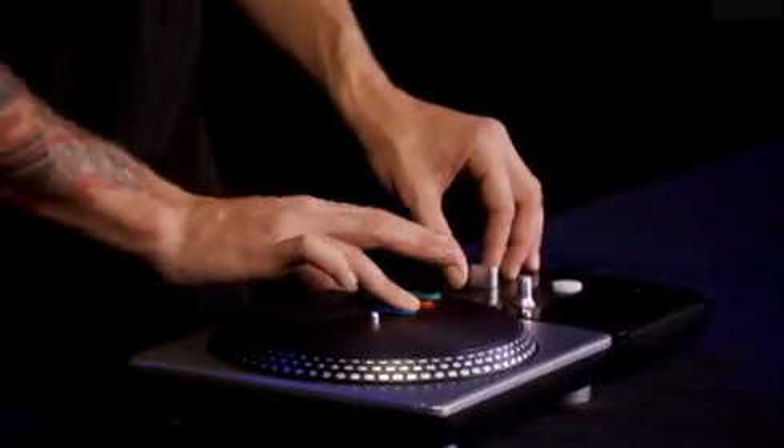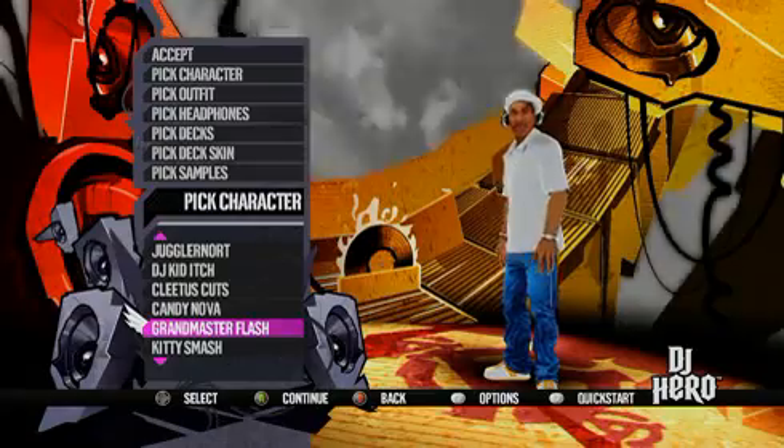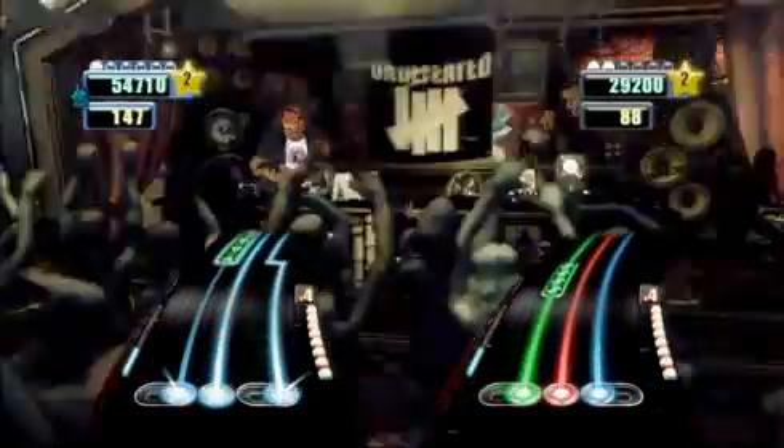The main mode — single player — you just unlock tracks as you go. You've got Z-Trip, AM, Shadow, Grandmaster Flash, Jazzy Jeff. But then there are other game modes where you bring multiplayer in: you've got DJ head-to-head, where you're both playing the same track and seeing who can score the best.